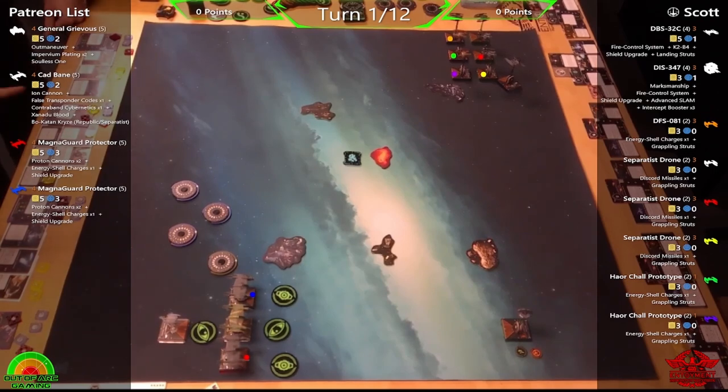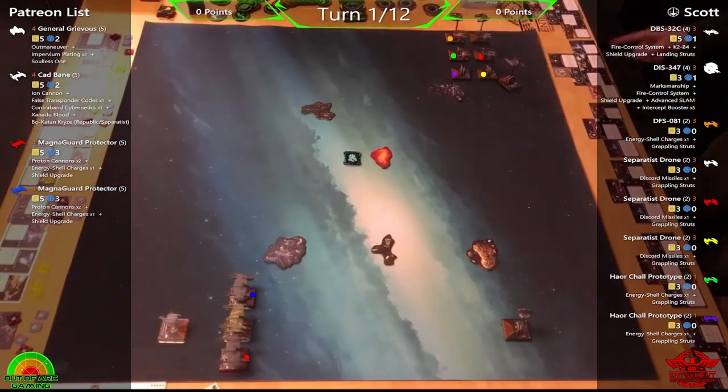Scott's list feels really 'droidy' — basic-level droids sharing tokens and being a pain. Phil's list is much more bulky, heavy-hitting, and nasty. Phil is very excited to see the Magma Guard fighters fly for the first time. After flying this list, Phil says it really made him want to pick up another pack of Rogues so he could fly three.